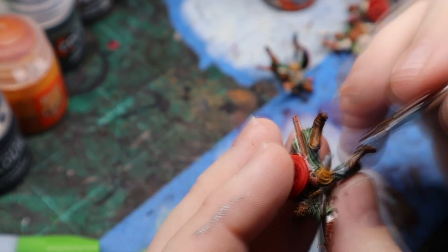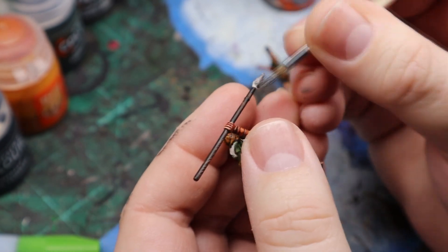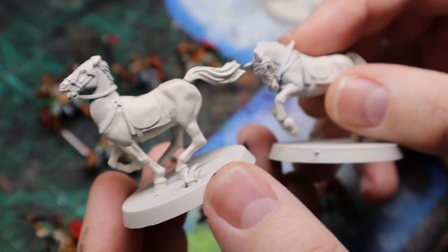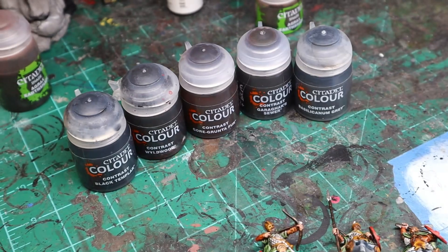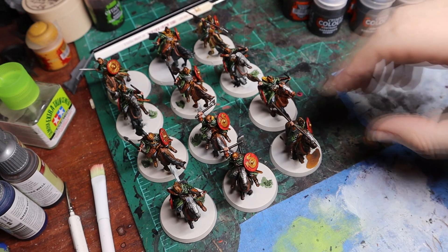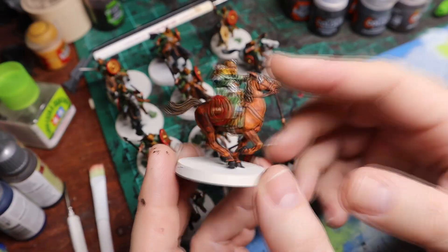The contrast paints I used here are Stinkrot Brown, Creed Camo, Blood Angels Red, Lead Belcher, Wild Wood, and for the horses I used a mixture of Garagax Sewer, Wild Wood, Black Templar, and Basilicanum Grey — and Creed Camo for the blankets. I used Reikland Fleshshade and Retributor Armour for the gold as well, and they honestly turned out really well for what they are.